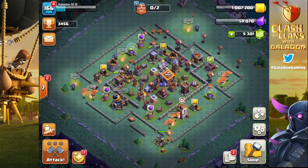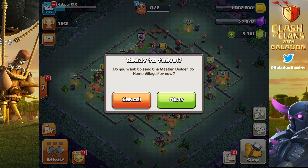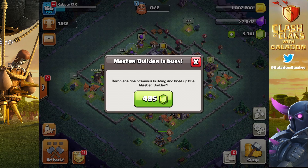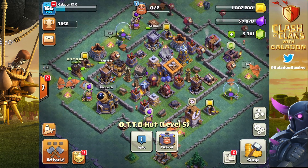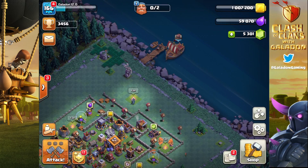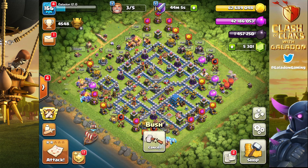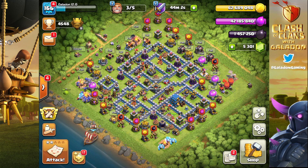Now let's switch over to account number two. I'll have to rename Galadon 12.0 to Galadon 13.0 — you may know this one better as GemFixFarm Max That Rush. This is the five-thousand-dollar account that recently achieved the Otto Hut as well. That episode hasn't come out yet, so stay tuned — I'll show you the final parts of the journey to achieve that sixth builder on what was a rushed account and is now completely maxed out.